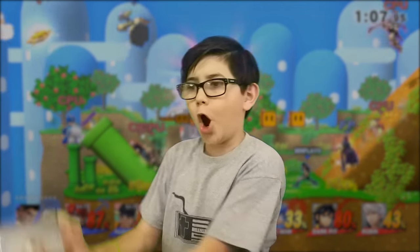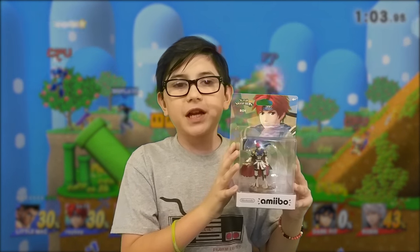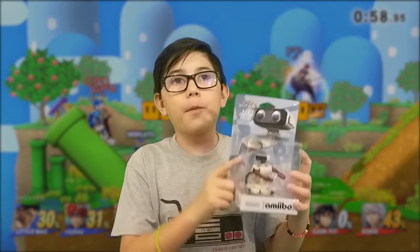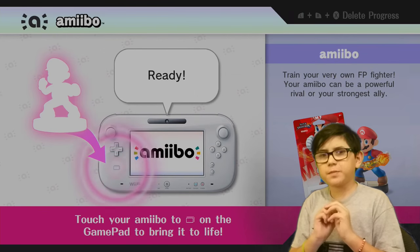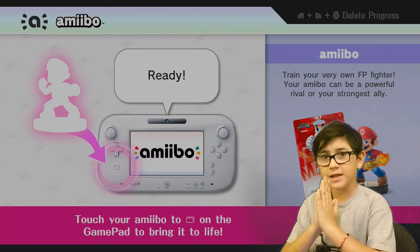This is Ryu. His special move is Hadouken. This is Roy. He is the only character from Fire Emblem that you can play in Smash. This is Rob, the Robotic Operating Buddy. He's awesome. Alright, my smashy smash smash bros friends, let us get started.